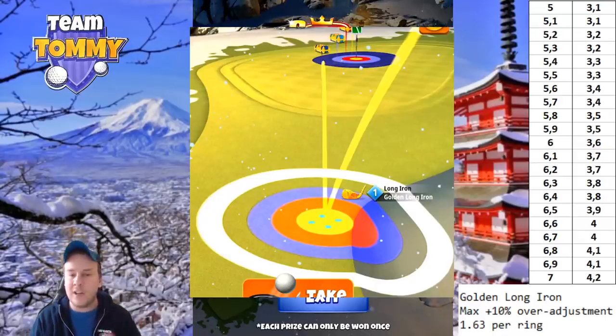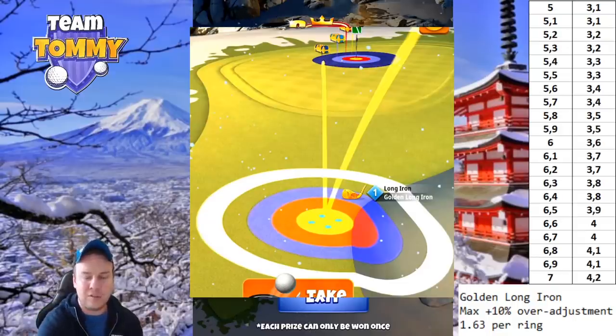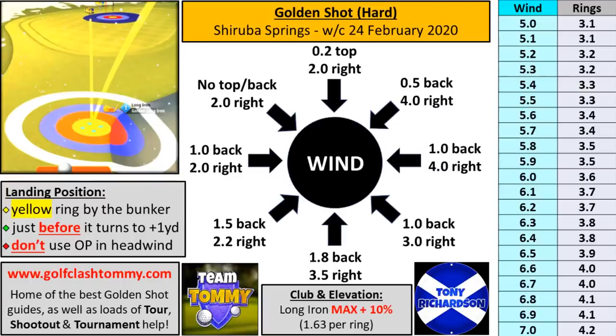The second part is that we want to start before it turns to plus one yard. You'll see in the videos that I go up to plus one then slowly back out from that — that is your landing position. It doesn't matter if you have the spin on directly or add it later. The landing position is yellow ring just by the bunker, before the plus one yard mark.